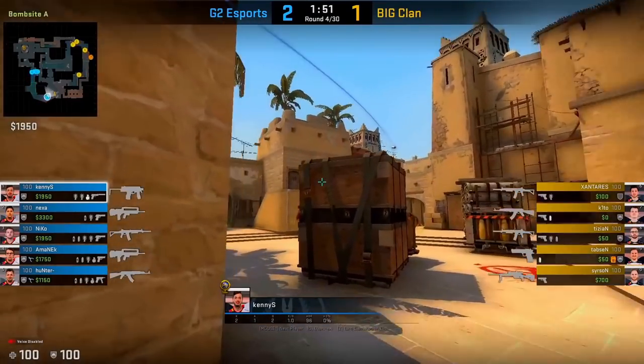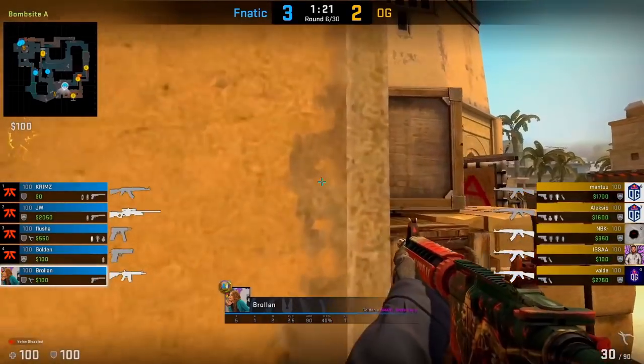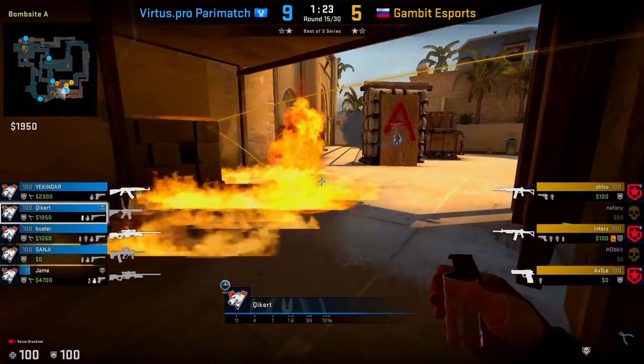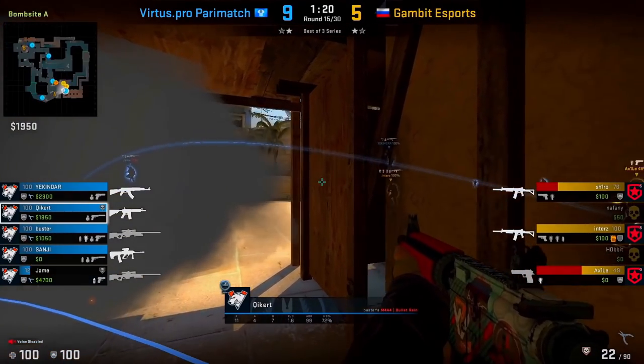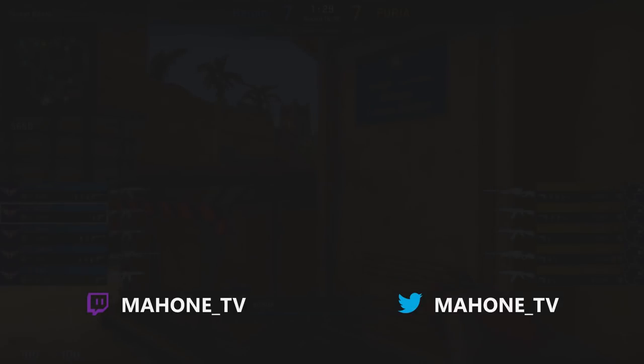So really, it doesn't matter which one of these you use — it's more important that your opponents can't predict how you use your smoke throughout the entire half, as a combination of these smokes is the most effective way to hold a bomb site on Mirage. That's going to be it. Thank you for watching. If you guys liked what you saw, please drop a like, subscribe, and hit the notification bell for future content. I've also started streaming on Twitch, so feel free to follow me there.